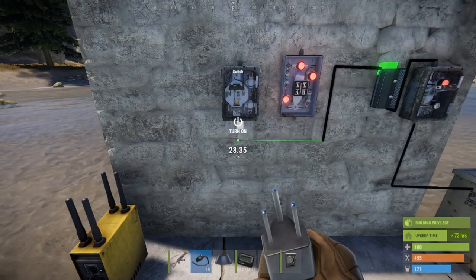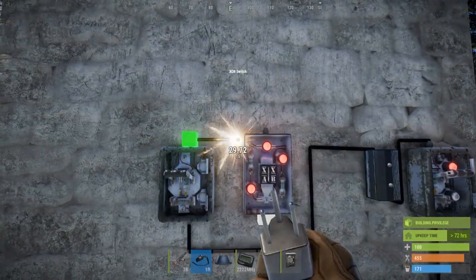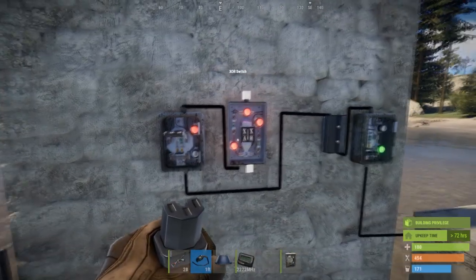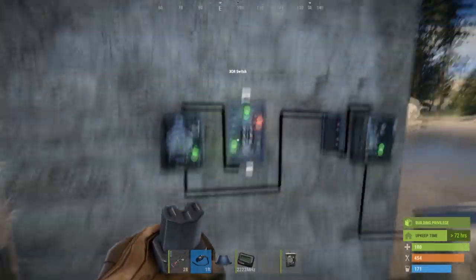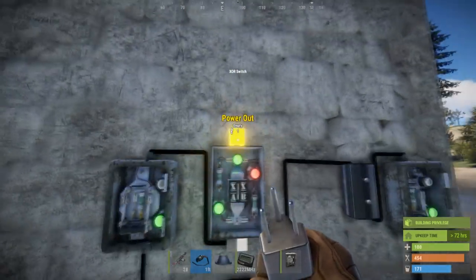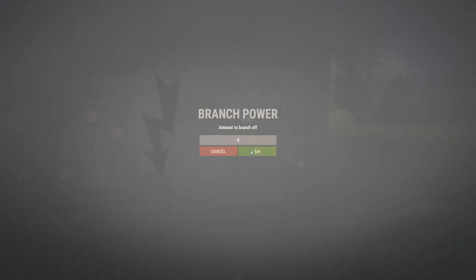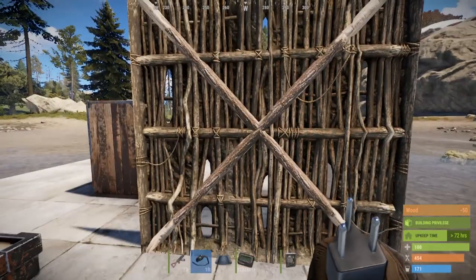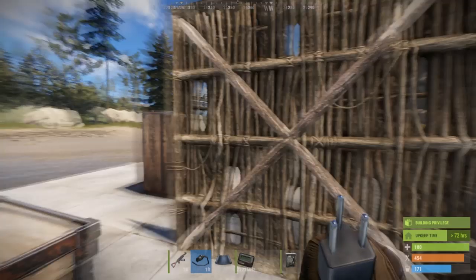We're going to branch out down to our arming switch, and the output of that comes into one of the XOR inputs. I can demonstrate: if I turn on this switch it will allow pass-through because only one input is currently powered. If both inputs were powered there would be no output. We can configure the power up to five — not necessary, but setting it above one can help when passing through multiple components.